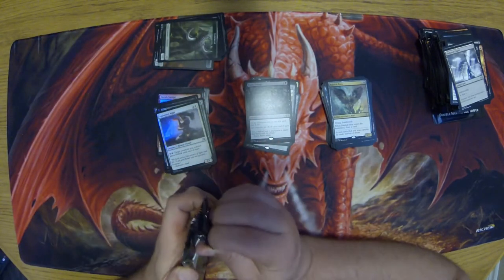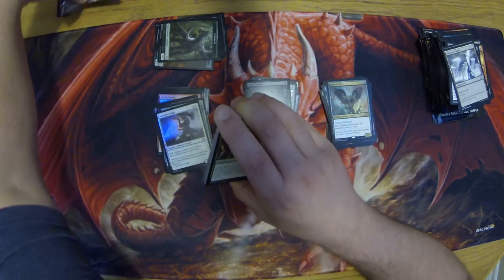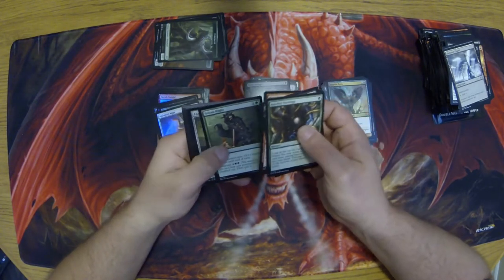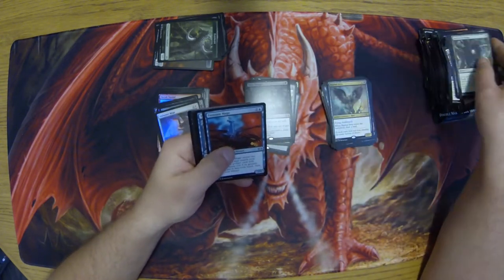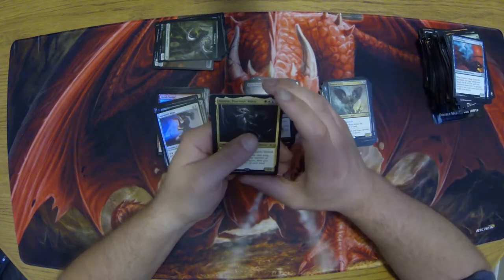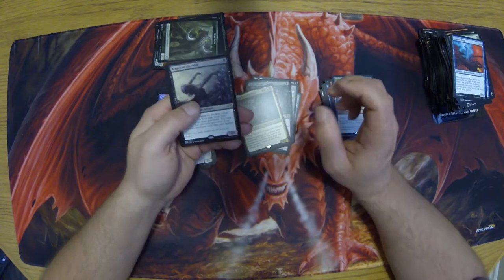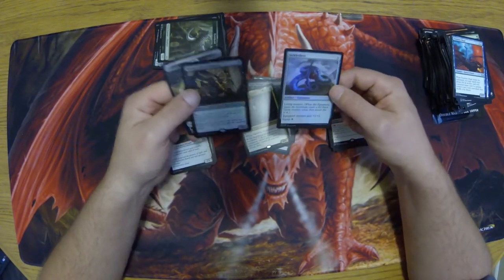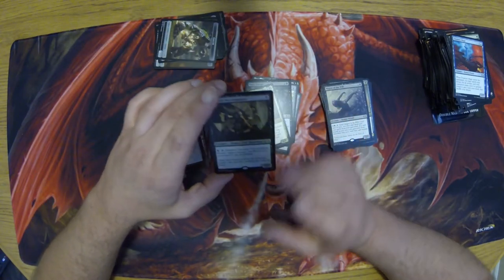Last pack — it's fighting me, might be a good one. Expedition Map. Treasure Mage. We've got an Atraxa — nice. And a Magus of the Will. There's another rare: a Doomed Necromancer, in foil. Not bad at all.